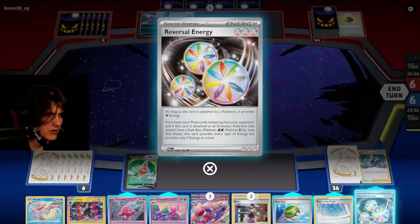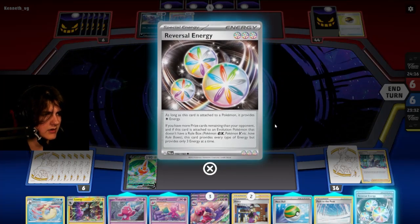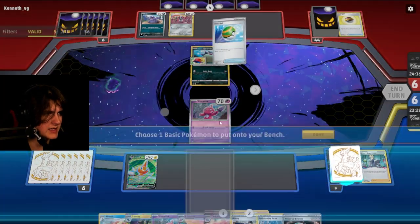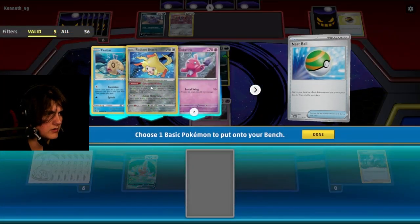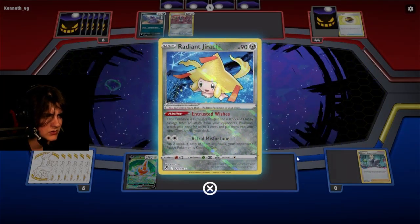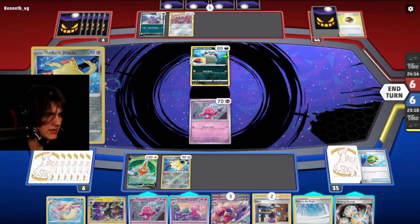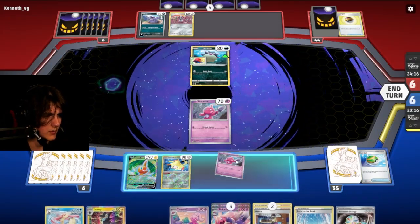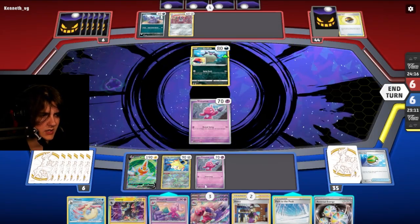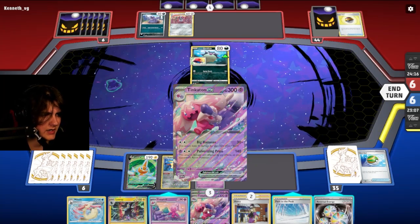What is this required — does this require us to be losing? If you have more prize cards remaining... so we can't actually even use that, unfortunately. Let's get another Pokémon. We're going to be able to draw more cards if they kill that. And we're going to put down another Tinkatink.